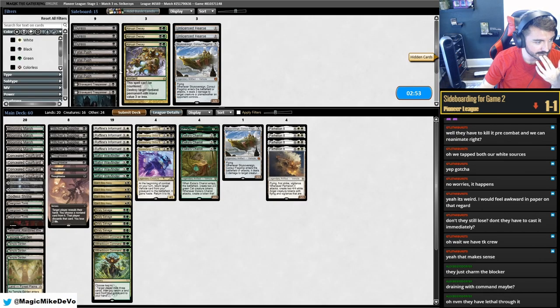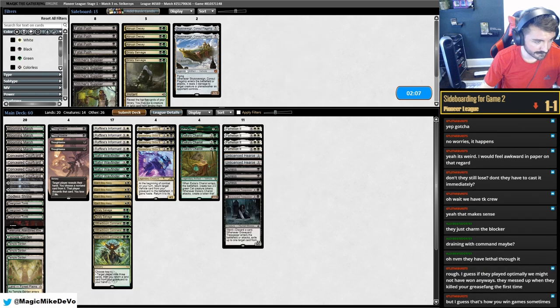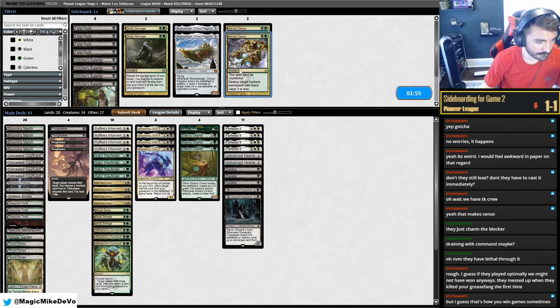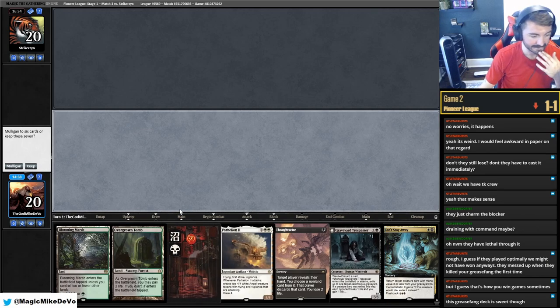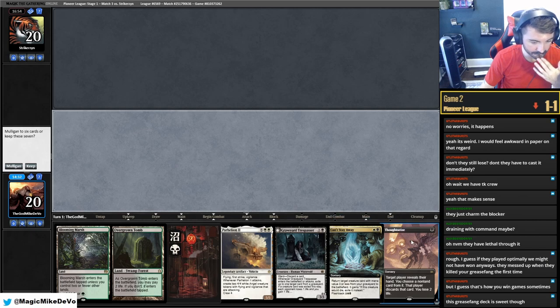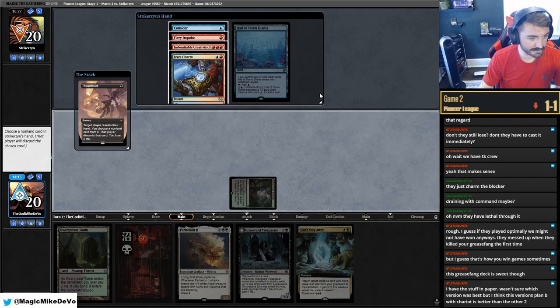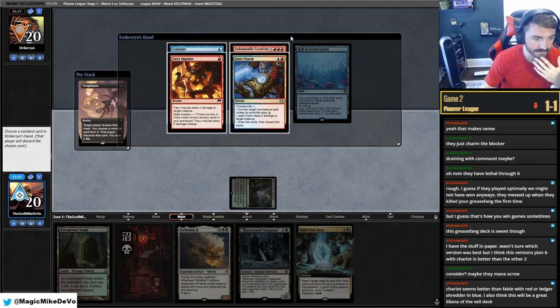We'll play Hearse on turn two. Raffine's — I want to pitch this looking for a land. The opponent shocks in — definitely a push so we're not going to play into that. They can't attack or block well with that engine. They do their pings, attack for three. We'll leave Chariot back. I forgot to play my land — I'm stupid! It took so long to think I totally forgot. Mayhem Devil — they're tapped out. So we can Grease Fang now for Chariot. Crew, attack with these.